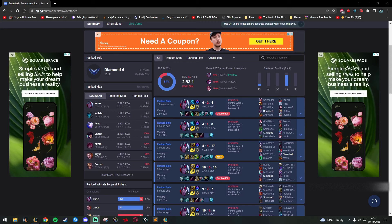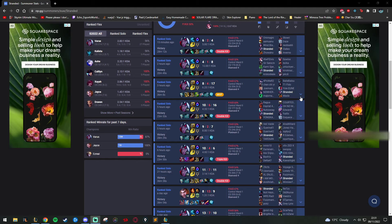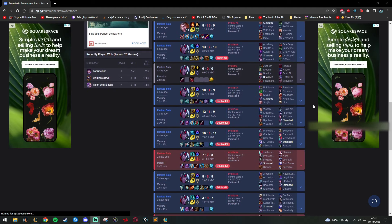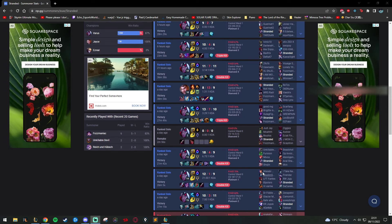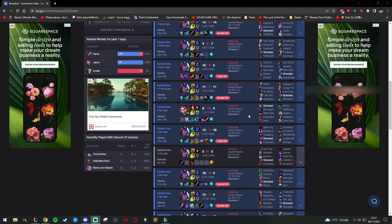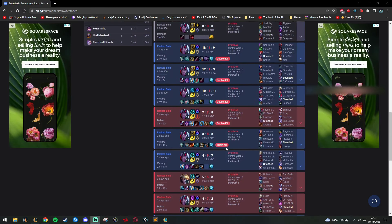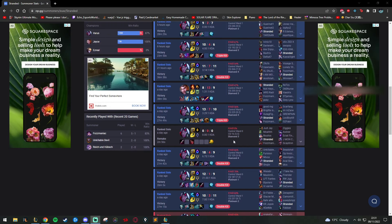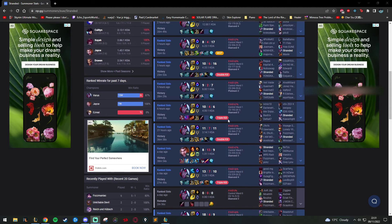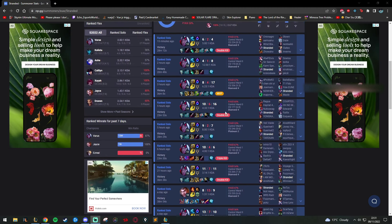Hey guys, recently I've been playing ranked on my alt account because I wanted to get it into diamond for the end of season rewards, which I did. I actually did it from Plat 2 without losing a game — I went from Plat 2 all the way to Diamond 4. I've just been on a ridiculous streak with Varus: 10/3, 11/12, 1/9, 18/4, 9/13, 7/10, 11/7 — like every single game.